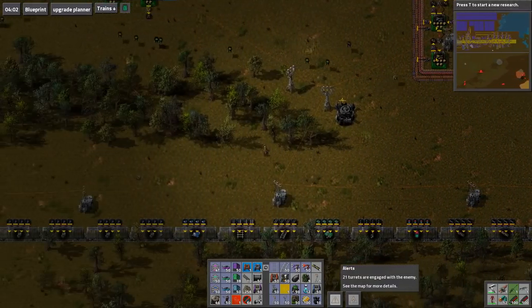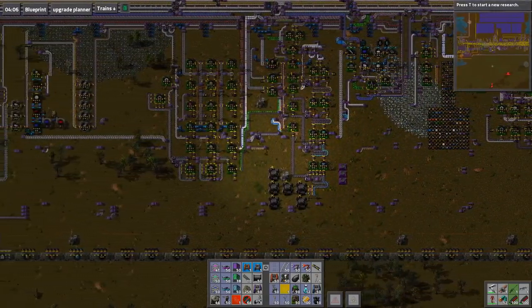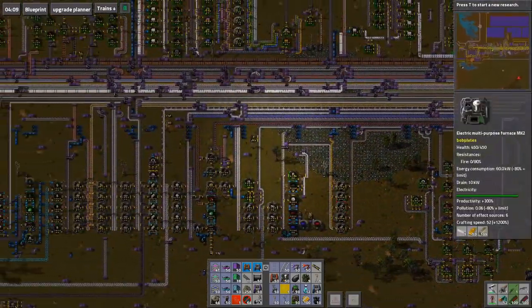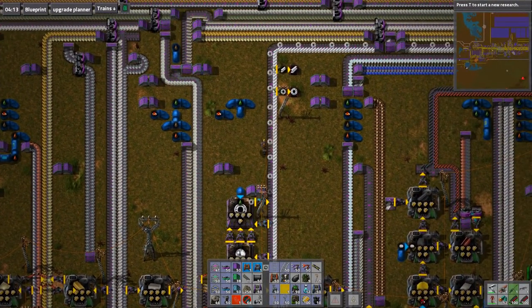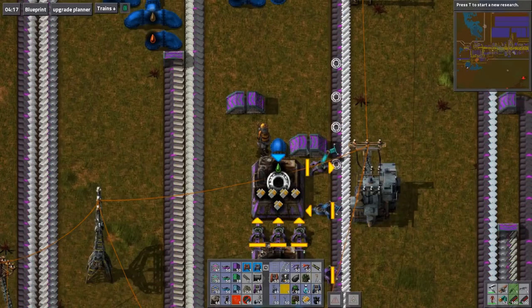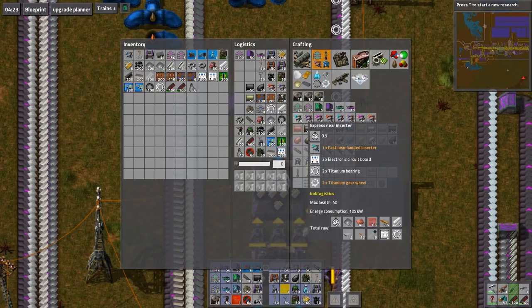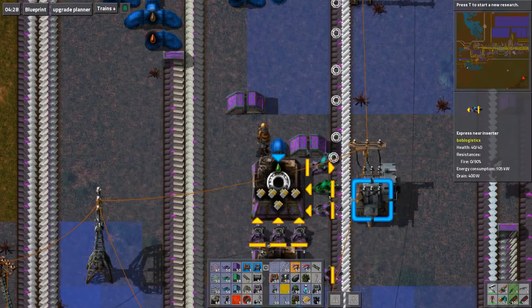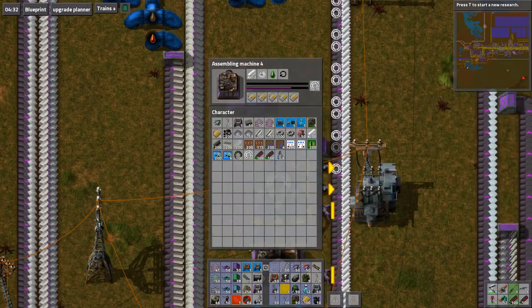Is water needed? So let's head up to here. Where is the stone bricks made? There we go — look at that, just doubled output!